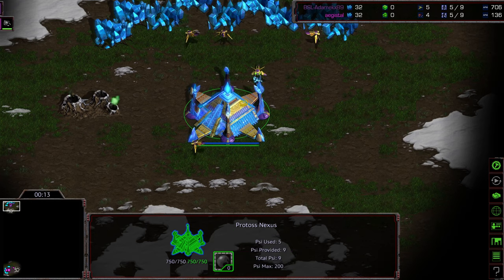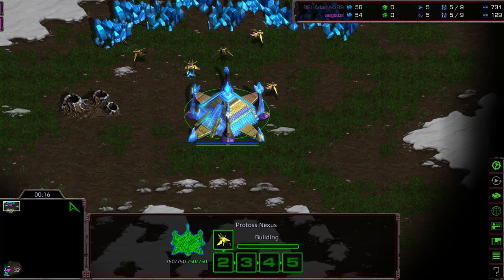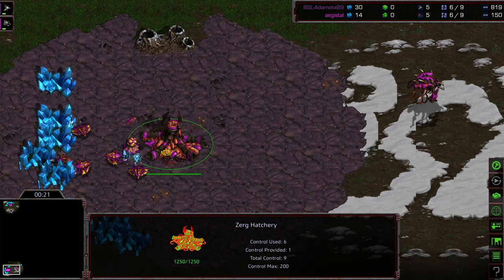Purple Protoss! I like the alliteration — awesome alliteration. You get what I'm saying. Once again, it's the pink Zerg. We have Agistil, bottom left-hand corner.